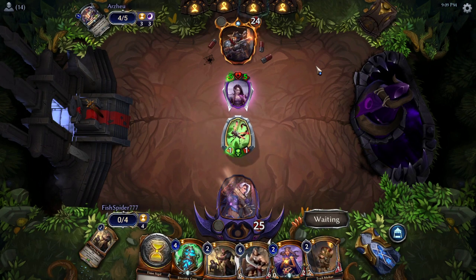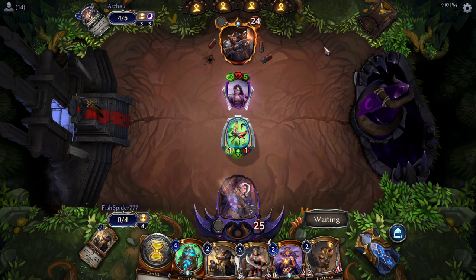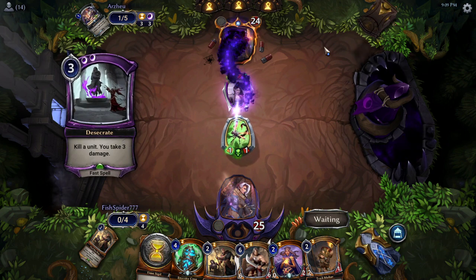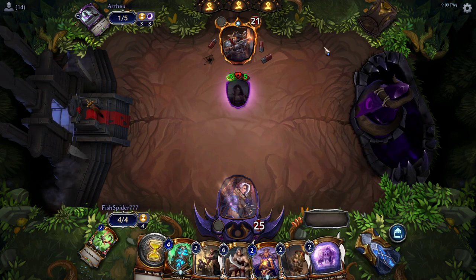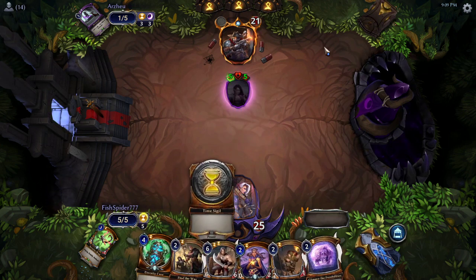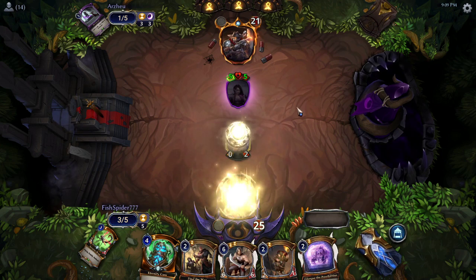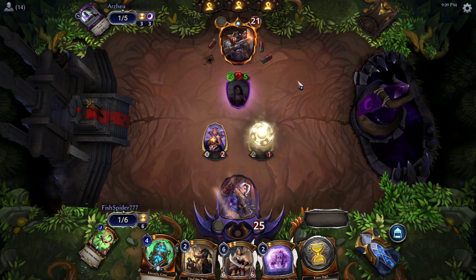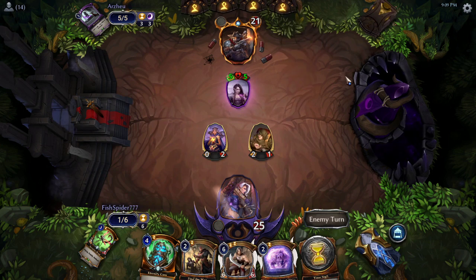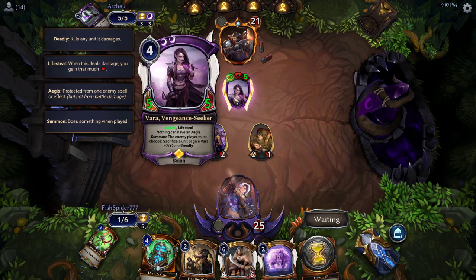Fish Spider, though, has their own removal. Is Arzu going to use another piece of removal here? And a good one too — getting Desecrate to deal with the Scorpion Wasp. Interestingly, you can counter Fish Spider's removal, but at the same time Nash might be undisturbed here. If Nash doesn't have an answer, that can definitely take over the game, even over something like Vara.